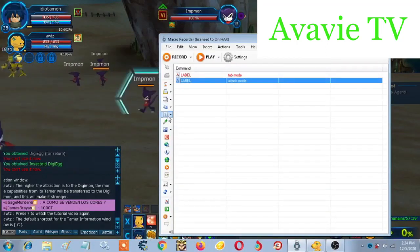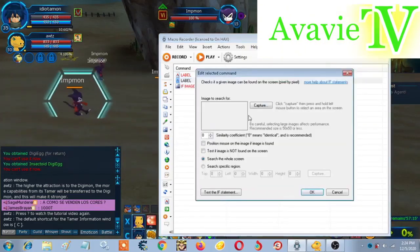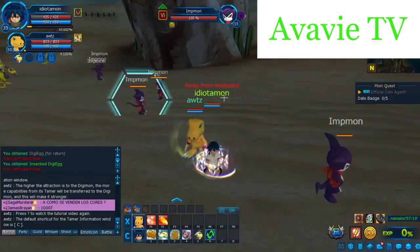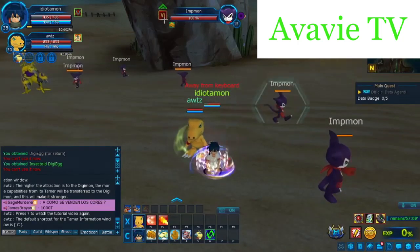Click this one. Find image on screen. Click capture. Now hold left click and capture this one. Hold the VI for virus.